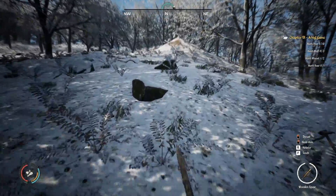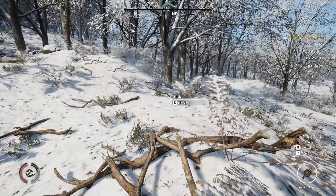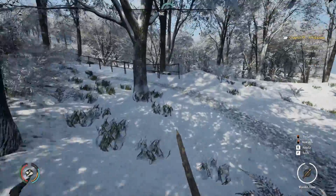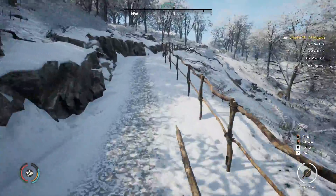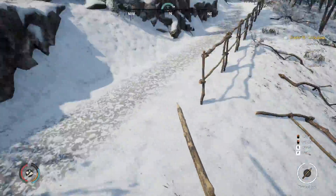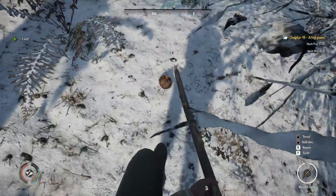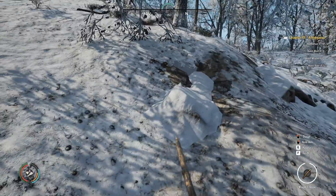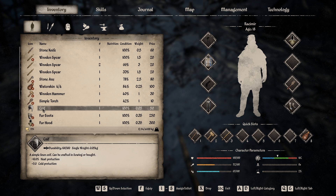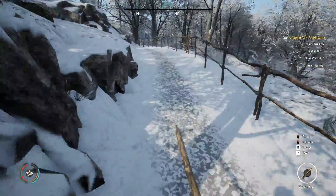Heading out to look for animals — I'd like to find some wolves. I'm definitely going to hunt the bear at some point, maybe next video, since I need more iron from the mine in that area anyway. Found the overturned cart — there's a coif and one coin in it. The coif is just heat protection so I'll wear it in summer.